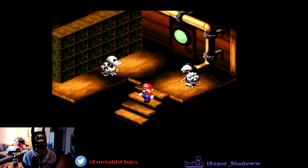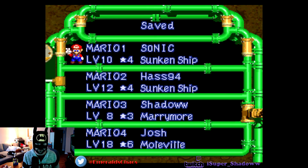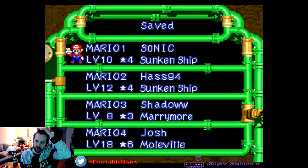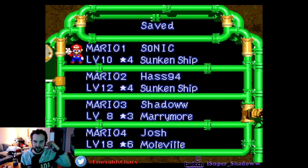Nice, we got another frog coin — now we need two more. All right guys, that's a good place to wrap up today's video. We started to make our way through the sea, as we heard from the elder in Seaside Town that there is a star down here, but that'll be for next episode where we take on the boss of this area and hopefully collect another star. You can follow me on Twitter at EmeraldsChaos and check out my Twitch for the livestreams at twitch.tv/isuper_shadow with two W's — link will be in the description below. Thanks a lot, see ya!